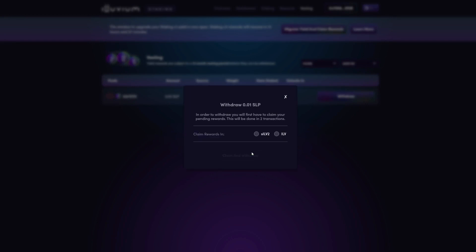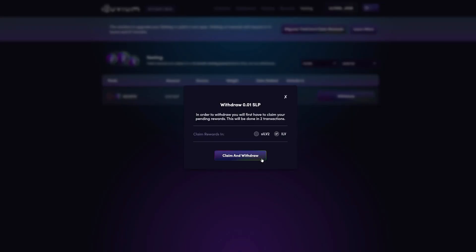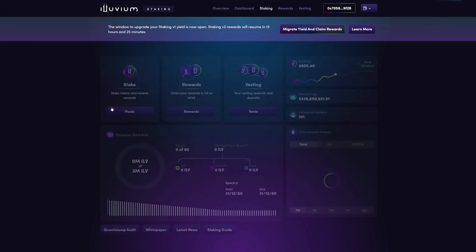You will also be asked to choose whether to claim any rewards as ILV or SILV2. If you're not sure whether to be claiming in SILV2 or ILV, I do have a video weighing the pros and cons of both options that you can find just up here. Then go ahead and click claim and withdraw. Confirming the transaction in your Metamask or alternative wallet is all that's left. Once you've completed your withdrawal, if you want to continue staking, you can deposit into either pool by clicking go to pools on that same page, or clicking pools from the main staking page, then select the desired pool.